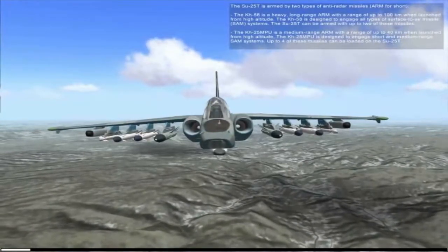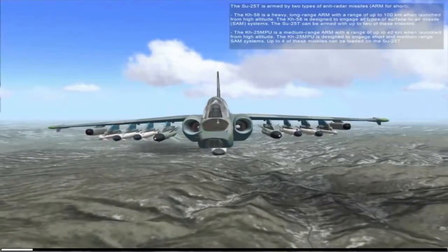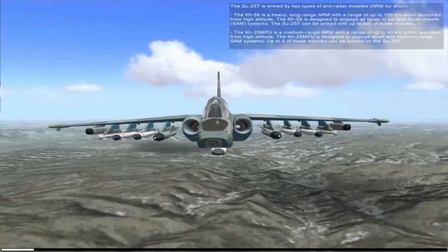The SU-25T is armed with two types of anti-radiation missiles. The KH-58 is a heavy, long-range anti-radiation missile with a range of up to 100 km when launched from high altitude. The KH-58 is designed to engage all types of SAM systems.